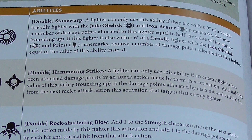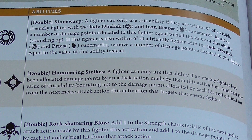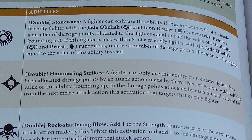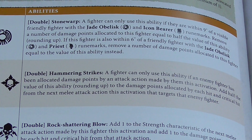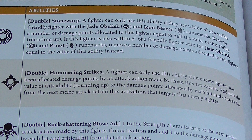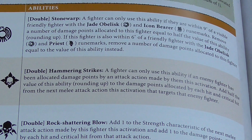The big guys with the war pick or the hammer have Rock Shattering Blow, which adds one to the strength characteristic of the next melee attack action made by this fighter this activation, and adds one to the damage points allocated by each hit and critical hit from that attack action. That's pretty nice — I'm changing my opinion. Their crits will do 6 damage and they're technically strength 6.